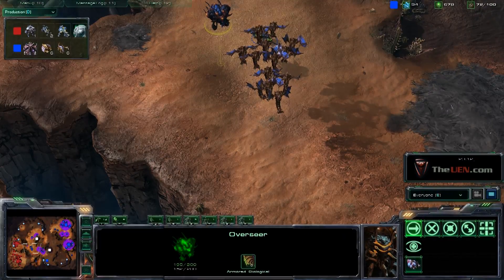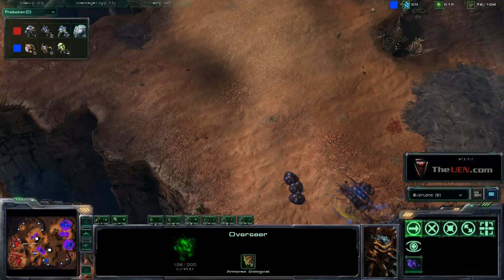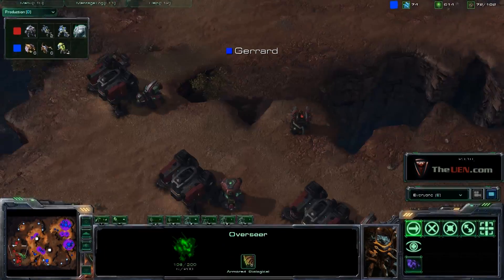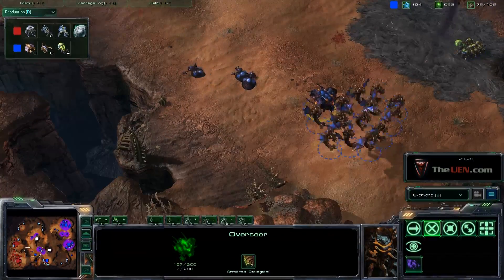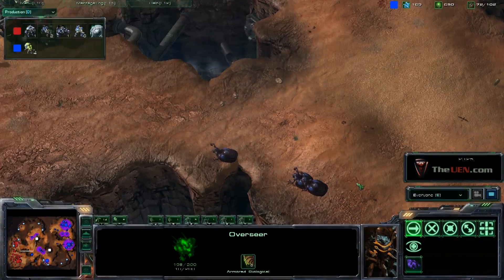That's one use for the changeling. Here's another — let's watch what this overseer does. He's going to come in and drop a couple of changelings down. From the Zerg's perspective, he has no idea what's in the Terran's base in terms of units, and he has a load of mutalisks out here and is wondering whether he should move in with them.